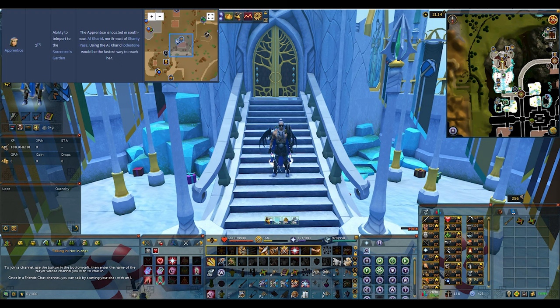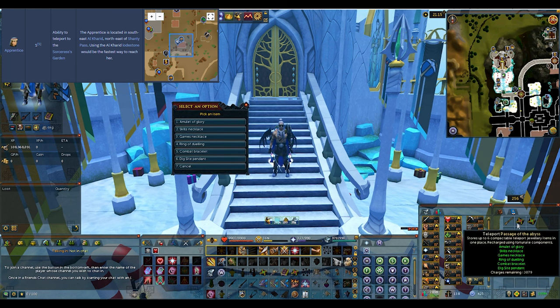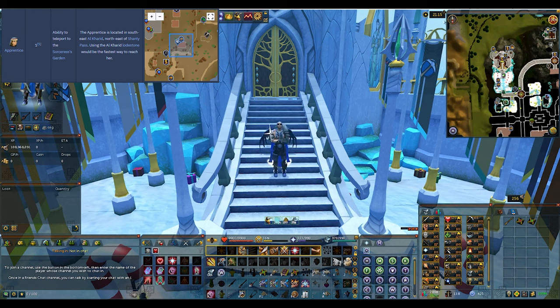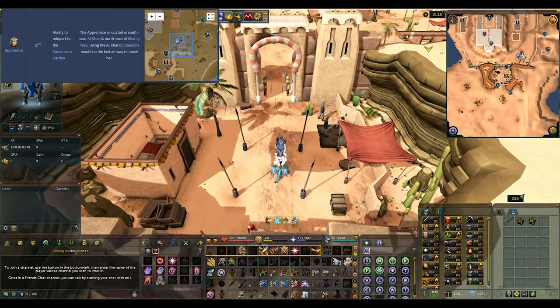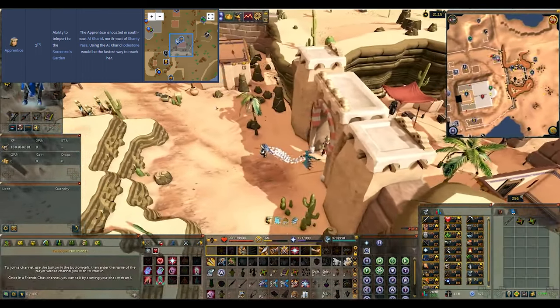The first location that we're going to go to is the Apprentice, and this is going to be pretty close to Al-Kharid. The only thing you really need are teleports. I'll have a page prior to this with where to go, but we'll go to Glory and to Al-Kharid. And we're just going to go over to this little house right here, nice and easy, and find the Apprentice.